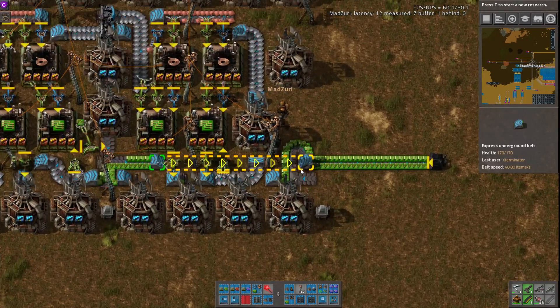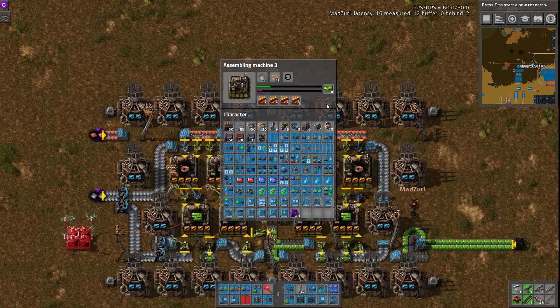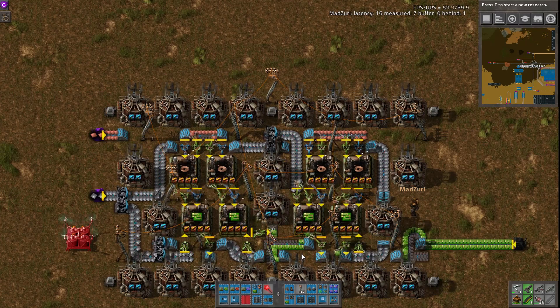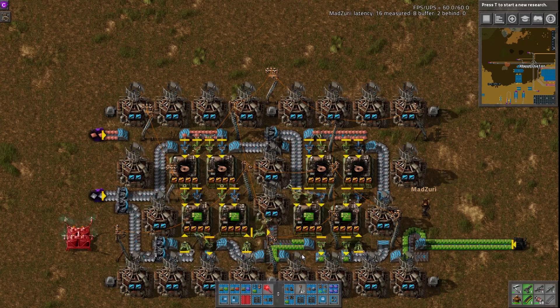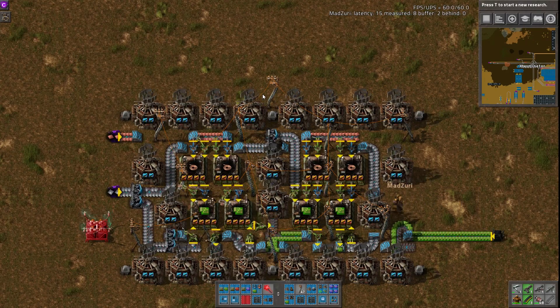This one's pretty straightforward. What comments do you have for this, Zuri? Well, the green circuits will halt a bit, so you might want to back off one of the speed beacons for them. I'm not sure if that will work out perfectly or not, so I'll just assume he did the math right here. Yeah, and other than that, it's really great — getting a fully saturated blue belt of anything is quite difficult.